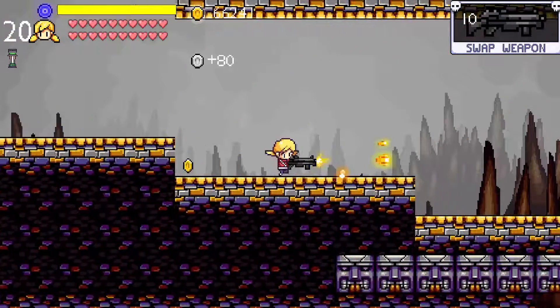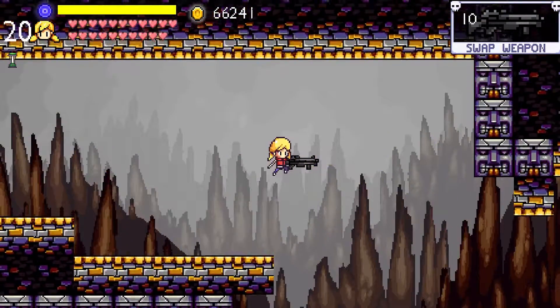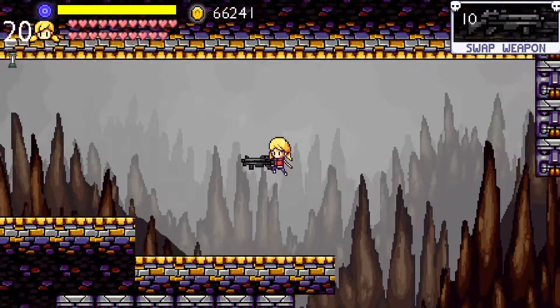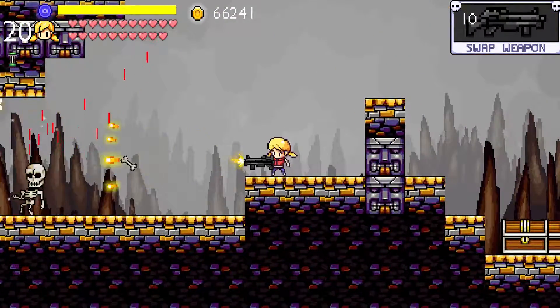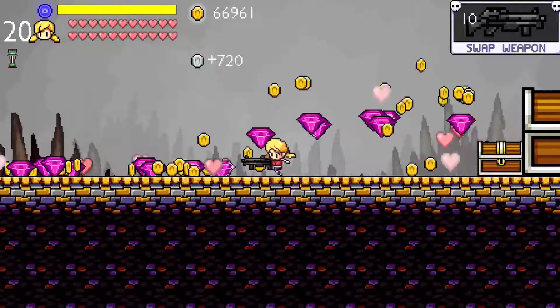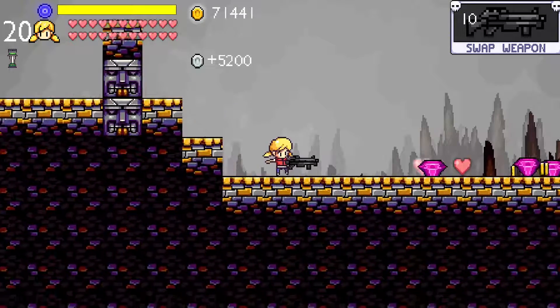The shotgun was basically a straight upgrade from the pistol at short ranges, and if you mashed it, it basically beat out the assault rifle, definitely. A fun weapon, but there are better weapons to use right after it.